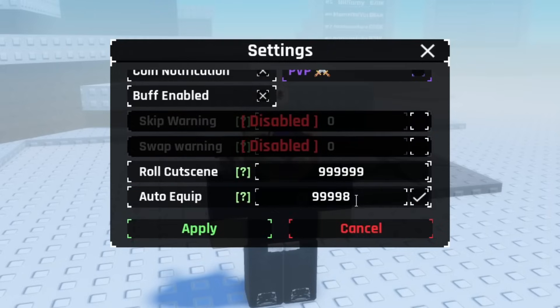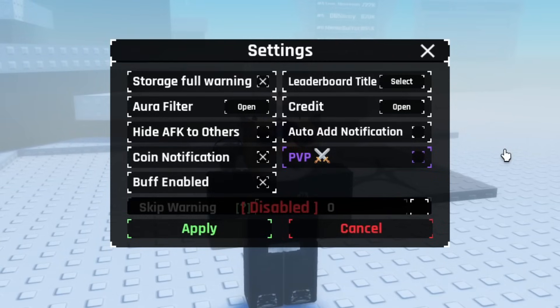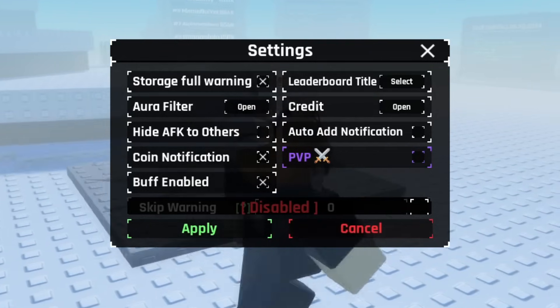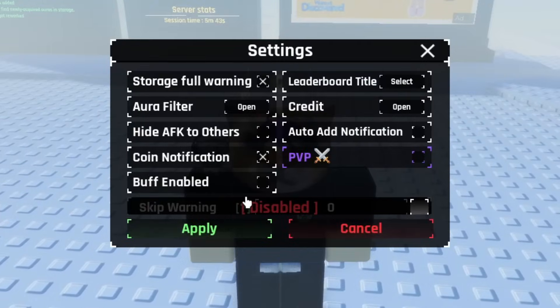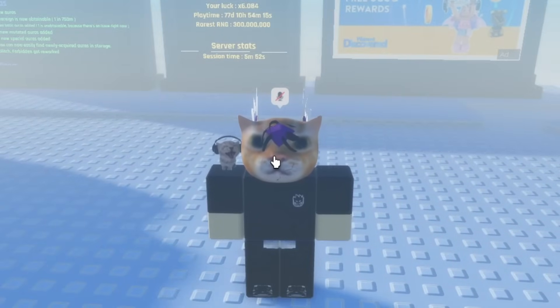I usually keep auto equip on because it overrides settings completely. I keep it at 99k in case I want to get exotic. Buff enabled should always be on — it's essentially the new max luck. With buff enabled on, all your buffs at the bottom right — your gauntlets, your potions — all work. If you turn it off, it disables everything and drops your luck all the way to 1x. The only reason you'd turn it off is if you need commons or rares for a potion.